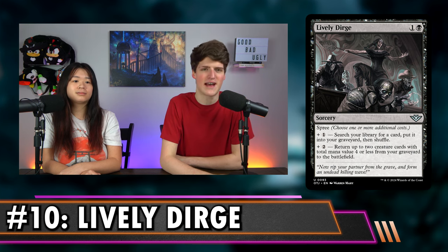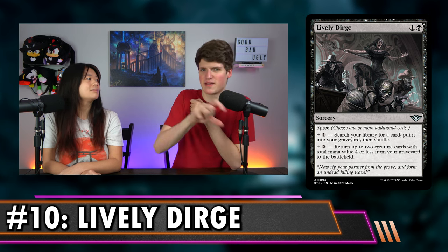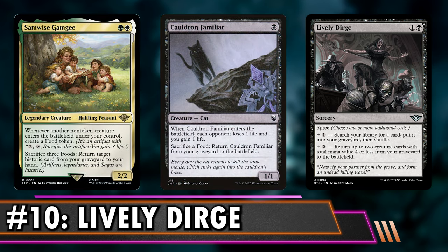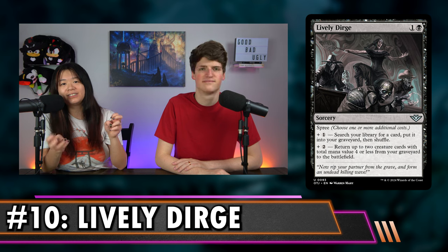This screams combos to me. Someone mentioned it kind of feels a little color pie breaky, where black doesn't usually search for creatures and put them into play, but lately we've been getting a few things that can do that — like Beseech the Mirror. Mostly this goes in dedicated combo decks like Samwise Gamgee and Cauldron Familiar, where they have cheap two-card infinites. This finds one, gets them both back if the other one's in the graveyard, and then you just win. If you're not playing a combo deck, this would be a little bit too slow for you.